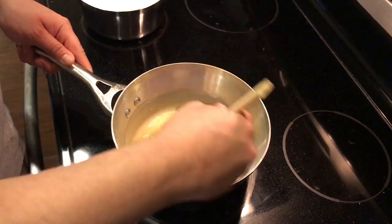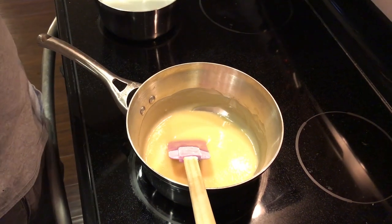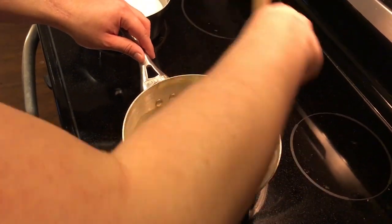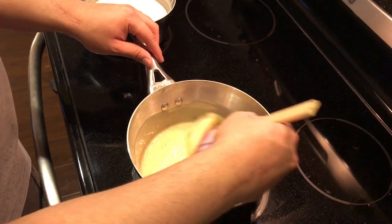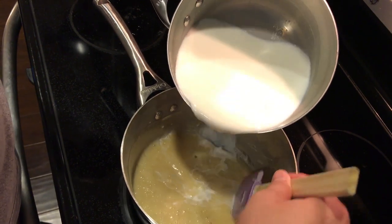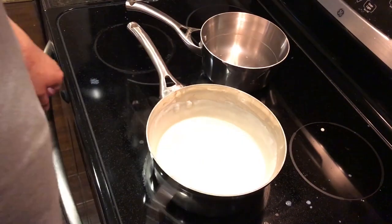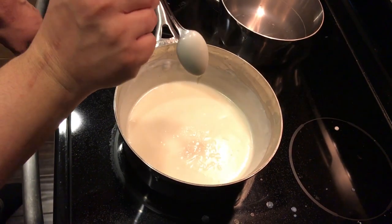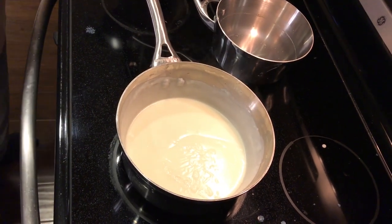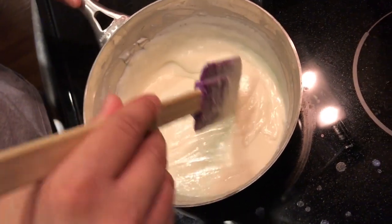Now is a good time while this is cooking to preheat our oven to 375 degrees. So this looks like it's getting to about done. While this is cooking, you always want to make sure that you are mixing it constantly so it doesn't burn. Now to this, we are going to add our three cups of warm milk — adding this very slowly to make sure it's fully incorporated. We don't want to overpower anything. You're going to want it to cook for another couple of minutes until it sticks to the back of the spoon. So it's come to a nice thick consistency, which is exactly what we wanted.